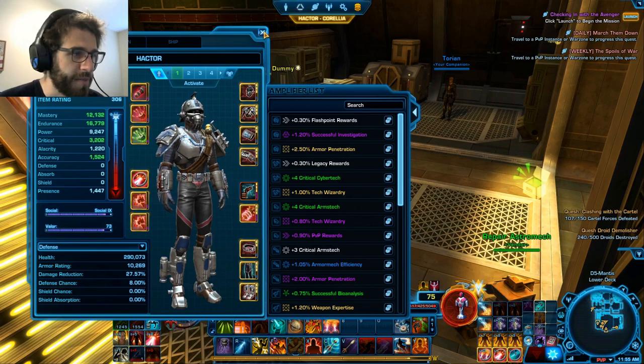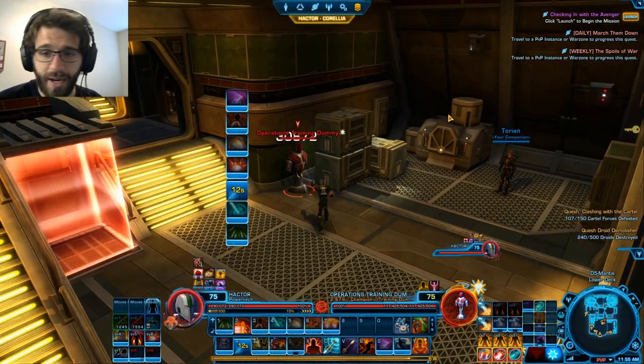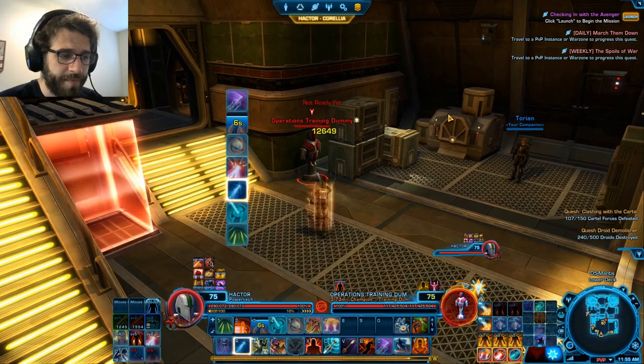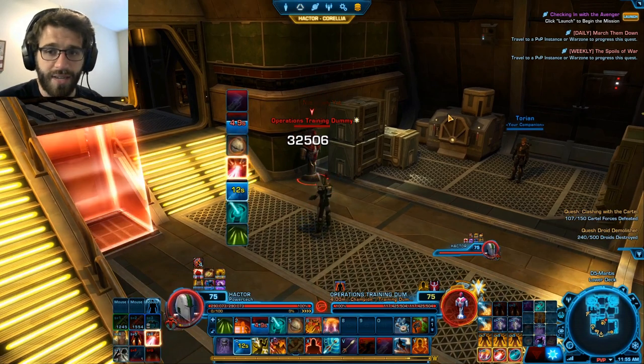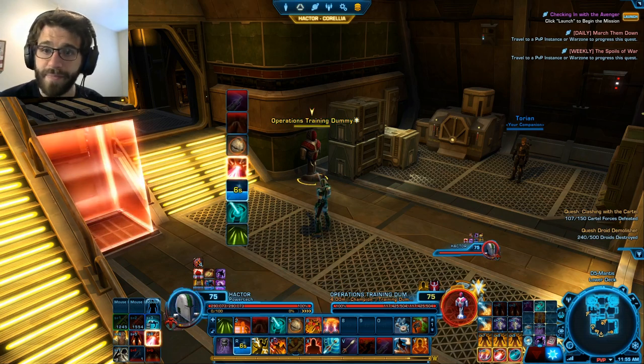That's the very basics of AP PowerTech — a very simple priority system spec that revolves around building stacks of Energy Load and unleashing them on a target. Nothing too crazy, just a very fun glass cannon. Let's hop into a match and see how to put it to work.